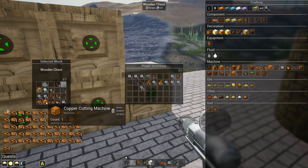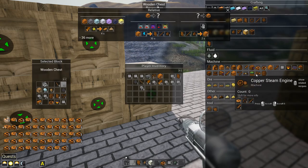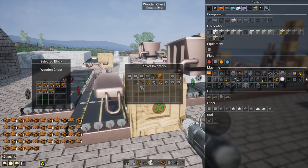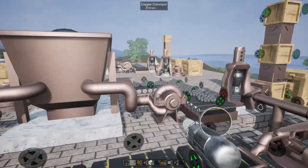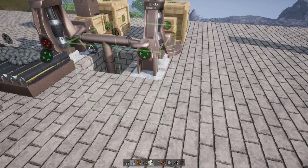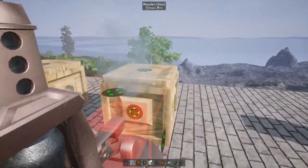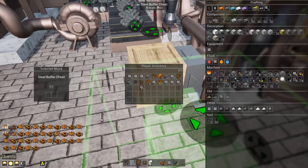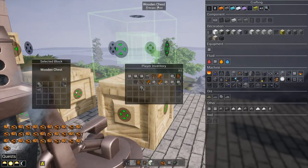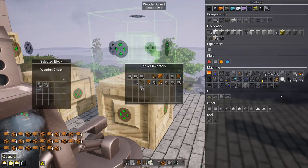I do have a cutting machine somewhere - the cutting machine needs kinetic energy. I'll take that out and make a couple of steam engines. I also said I was going to make these steel item racks. Let me grab some steel plates - we'll use the buffer chests. The red face is input, the green is output. I'll take these two stacks of steel, place them in, and they'll automatically get hammered into steel plates.